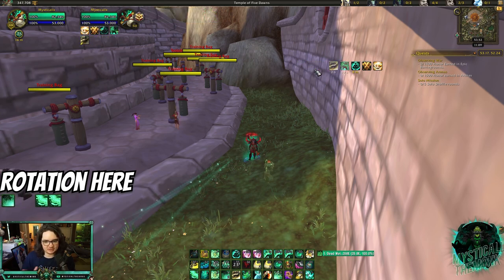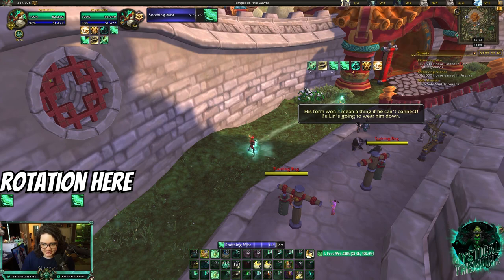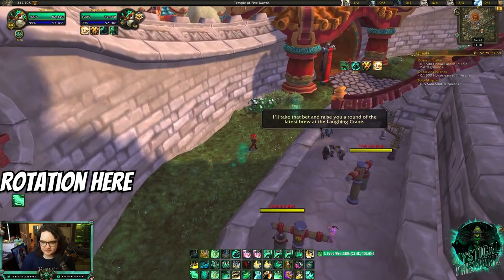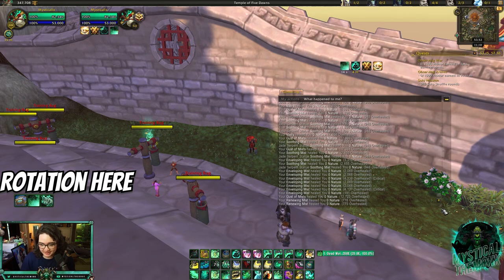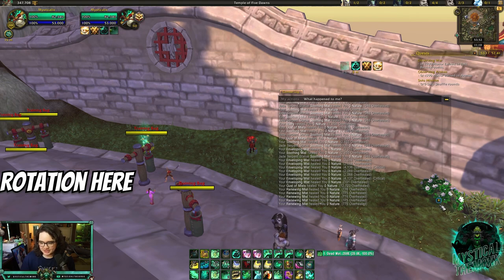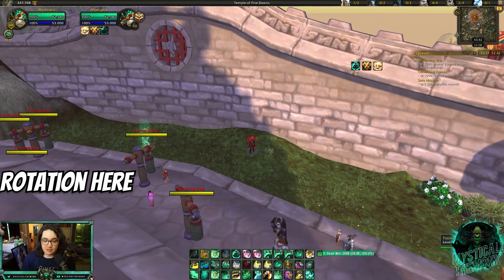Thunder Focus Tea gives you two free Vivifies, which give you two stacks of Cloud of Focus, increasing the healing of your next Vivify or Enveloping Mist by 40%. You can even go for a third Vivify and then follow up with Enveloping Mist — I would always follow up with Enveloping Mist because it's going to do 60% more healing for 60% less mana. On top of all that, your Mastery is also healing — Gust of Mists hitting for 12k, 17k, 13k alongside your main heals. That's the real complexity of the rotation.